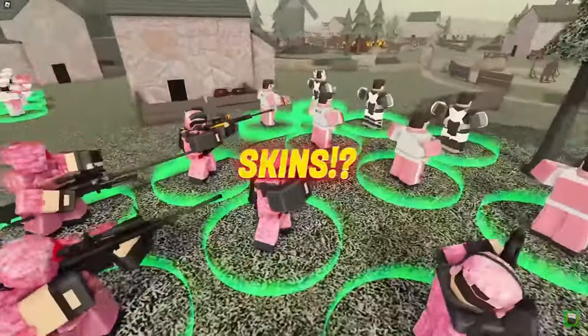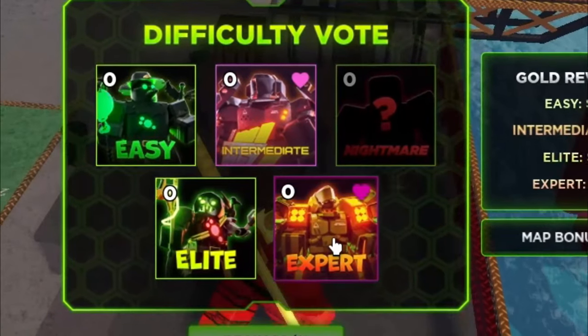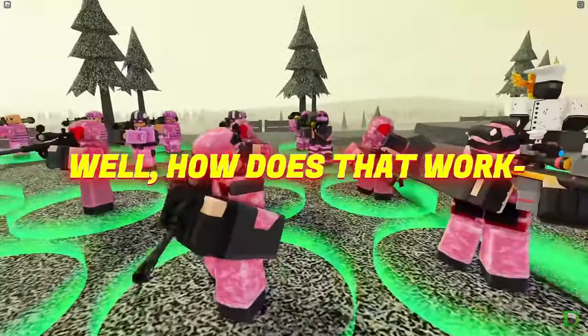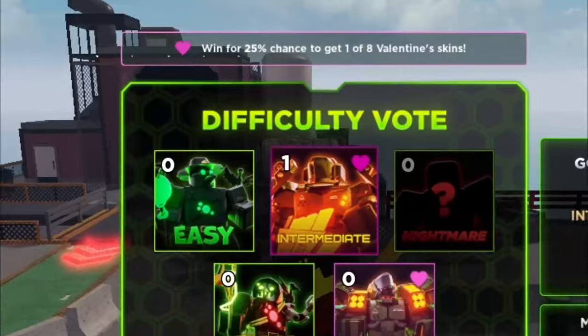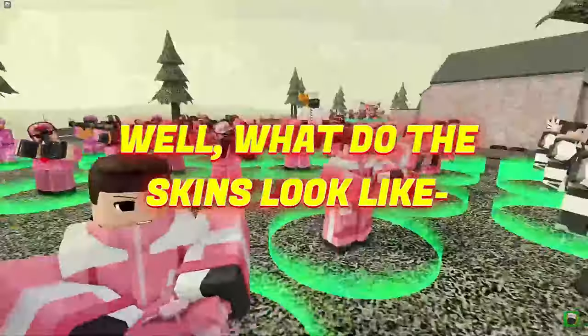How do you get the new Valentine skins? Well, you play intermediate or extra mode. Intermediate has a 25% chance whenever you win, and extra mode has a 50% chance. What do the skins look like?